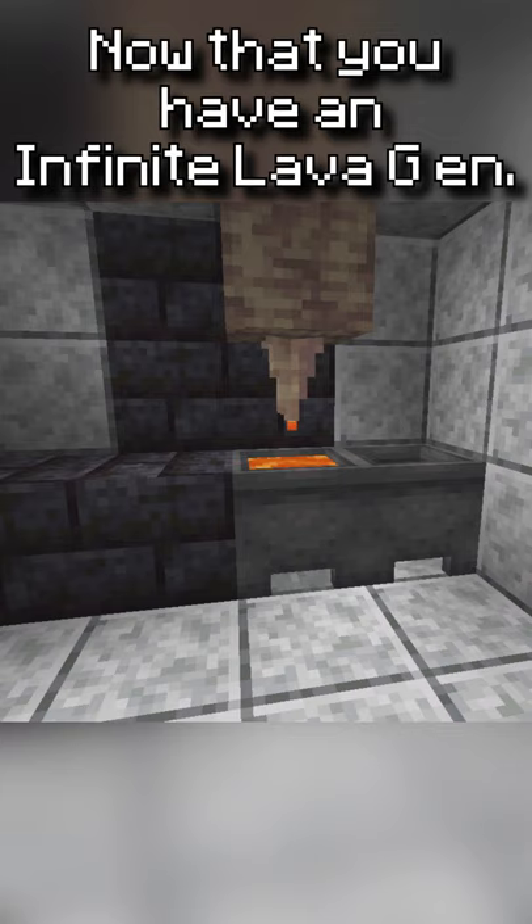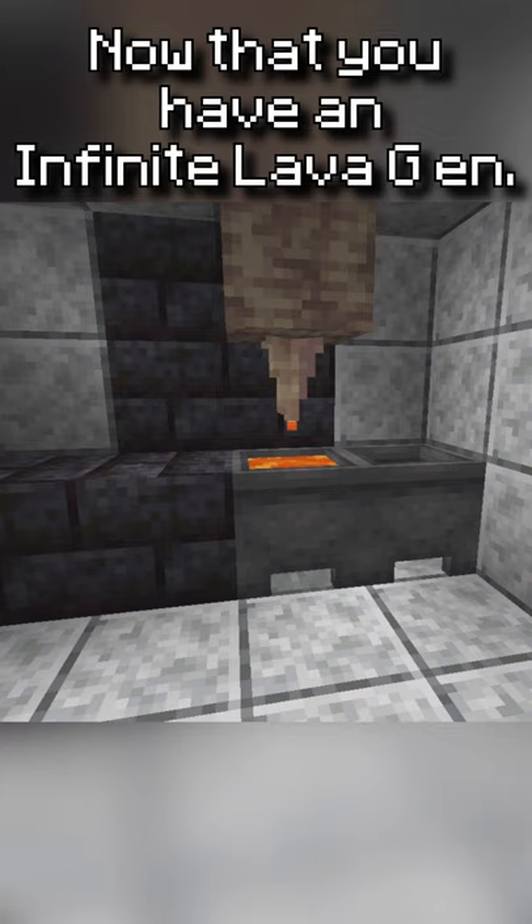Now you've created an Infinite Lava Generator. Now that you have one, you can tweak it to make it like this, where it automatically swaps the two cauldrons when they're full.